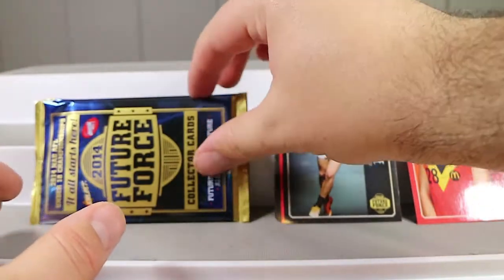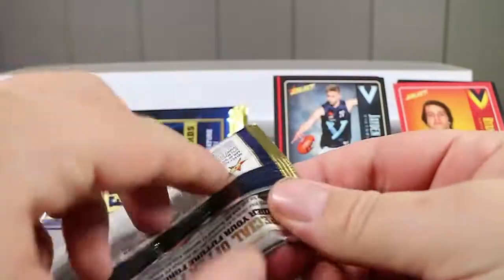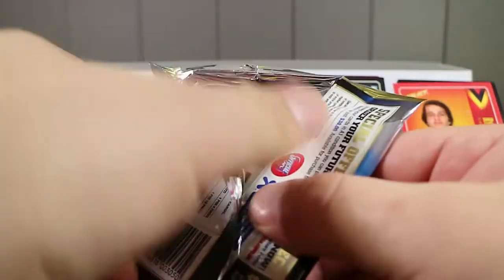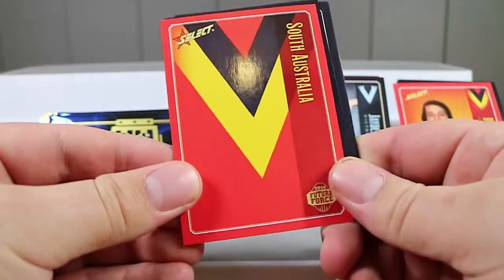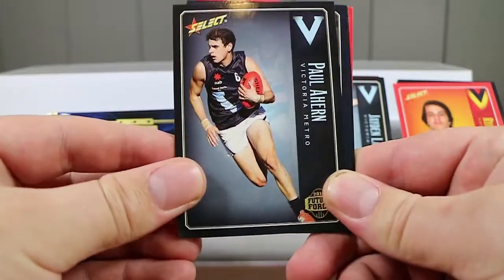Interesting to know that they are $3.50 per pack back from 2014, which is a little bit more than they are now. They're $2.99 for the team coach and the AFL select stars and all that. So it's just interesting that they've come down in price.